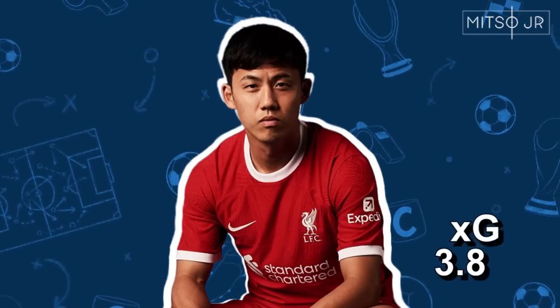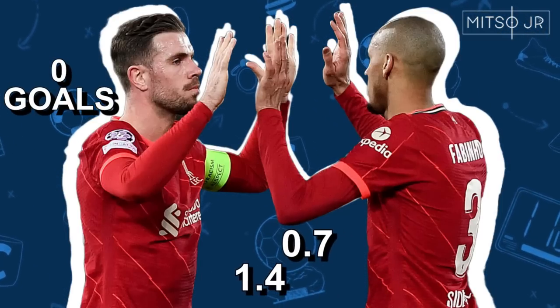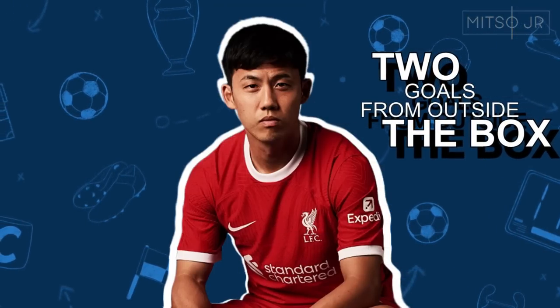Endo scored more goals than his expected ones last season. His XG came up to 3.8 and he scored 5, whereas Henderson and Fabinho did not manage to score last season despite their 1.4 and 0.7 XGs respectively. Two of the five goals were from outside the box for Endo.